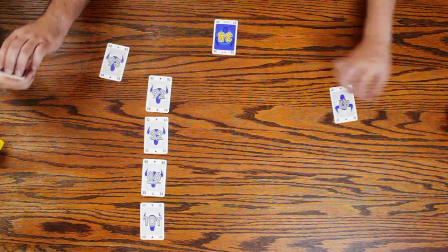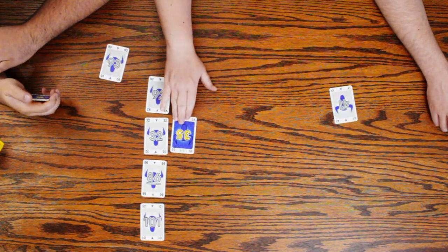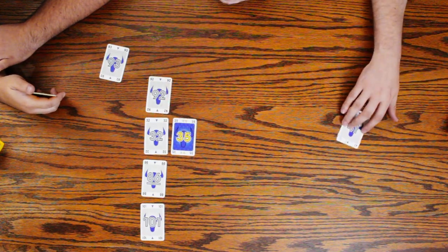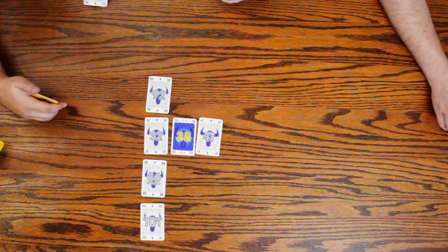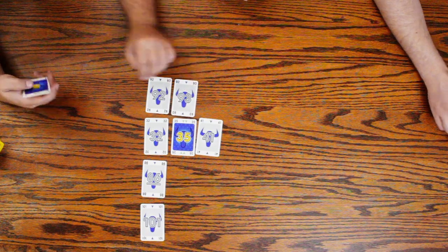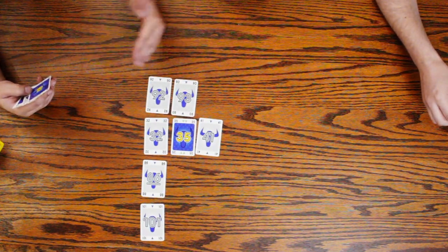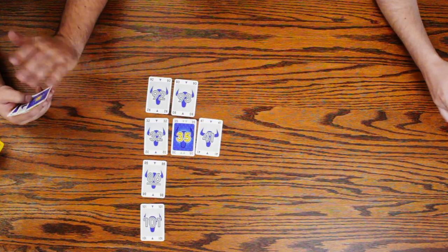Ready? Olivia has our 35 that goes first. Then Chris with a 41 going next to the 35, and the 93 which goes next to the 92. Nice. We are placing the card next to the closest card — the card we play has to be above it, but it has to be the closest one.